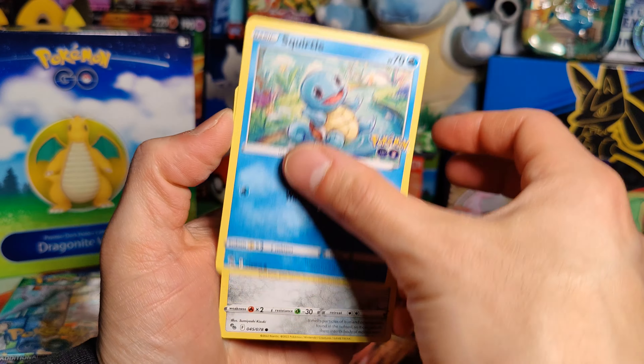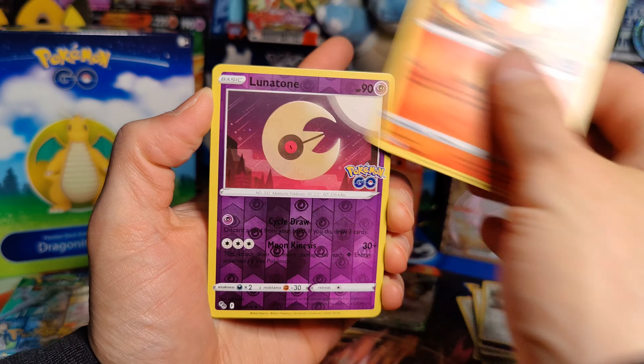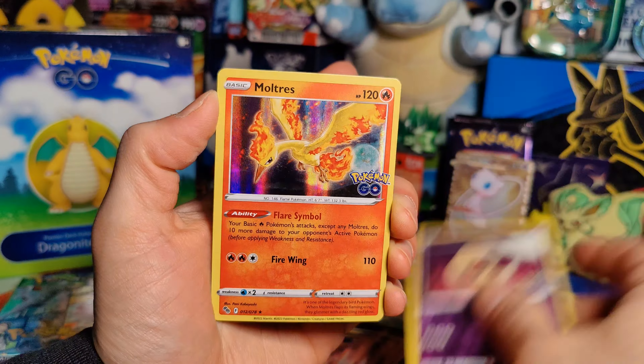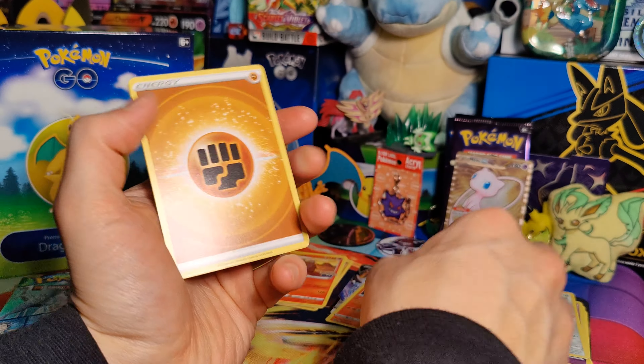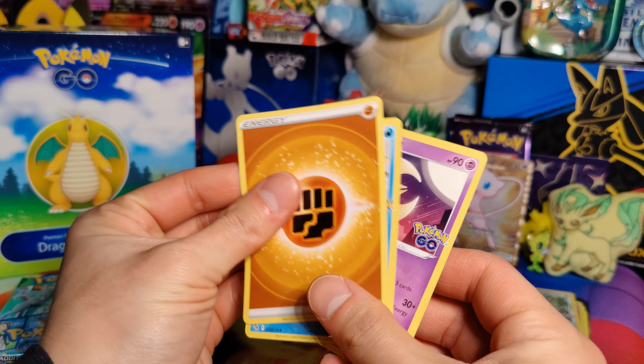Alright, pack three: Wimpod, Squirtle, Meltan, Bidoof, Charmander, Lunatone, and a Moltres Holo. Fighting Energy, Slowbro, Lunatone, and a Pokestop.